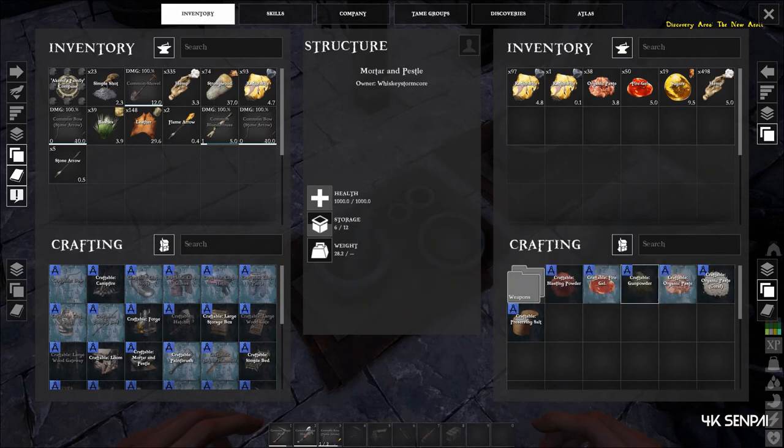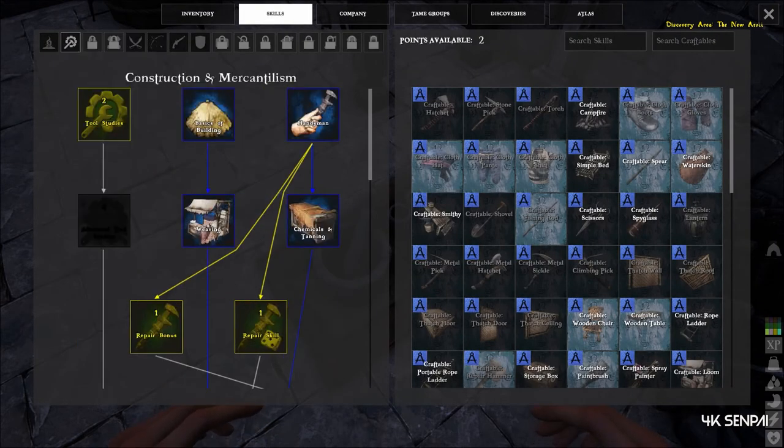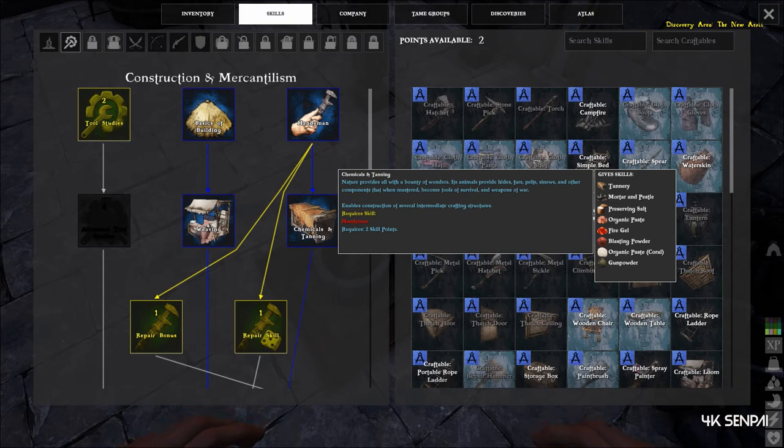You will have these options now. If we did not spec into the skill points right here, we wouldn't have had the Mortar and Pedestal, and we wouldn't have had the fire gel and organic paste — which are both of the ones we need for fire arrows.